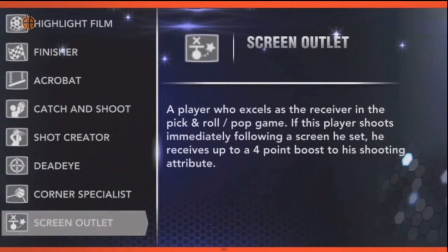The second one is Screen Outlet. It's basically the opposite of Pick and Roll Maestro. Screen Outlet is for a player who excels as the receiver in the pick and roll pop game. If this player shoots immediately following a screen reset, he receives a 4-point boost to his shooting attribute.